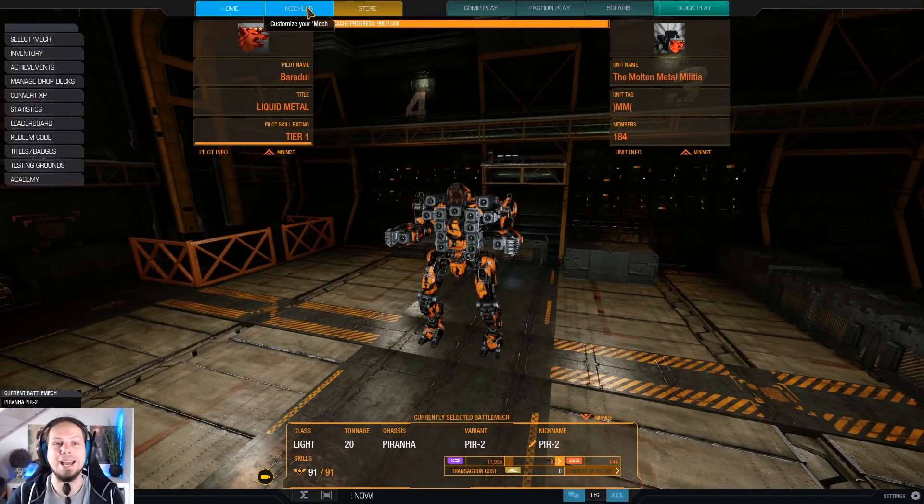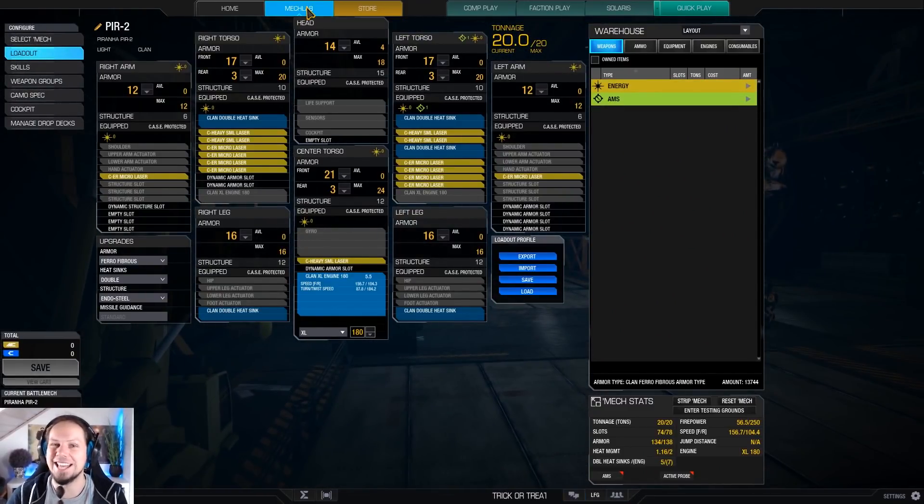We're going to take the Piranha 2, and we are running a very nasty backstabber build here. We are running 5 heavy small lasers and 10 ER micro lasers. All of the lasers are on the edge of their ghost heat limit, so we can fire 10 ER micros at the same time and 5 heavy smalls at the same time. The weapon groups are separated from each other so you don't run into ghost heat problems, and you have a 56.5 damage alpha strike.